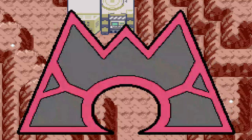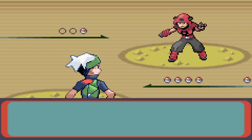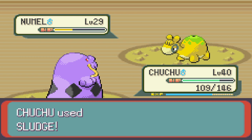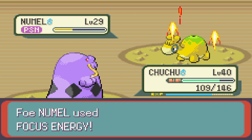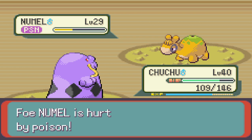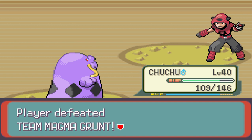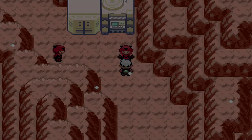We've got a Numel out — Numel, Numel, I don't know why I say it that way, I just do. We land a hit for good damage, and another poison — my gosh, stellar as usual. Sludge again. We have come so far, but now there's still more ahead.